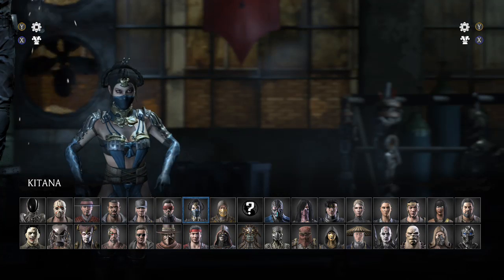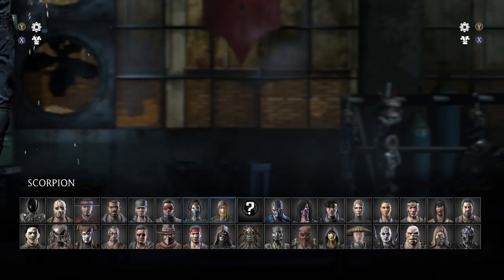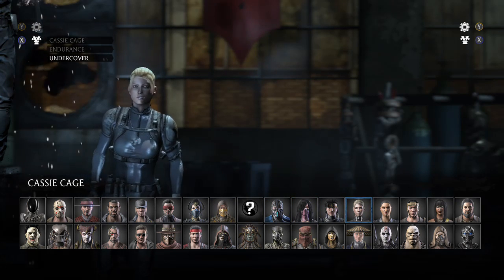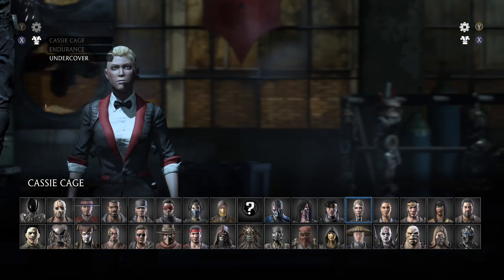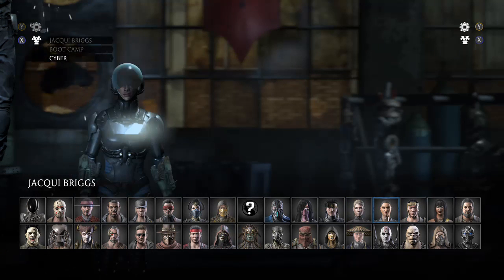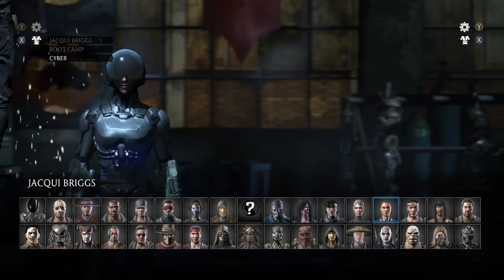For Katana, I don't actually have hers. You get a classic skin for her, where you have to be level 40 with the character. For Cassie, you get Undercover, which is by doing all three of the stage fatalities with her. And for Jacqui, you get Cyber by doing three stage fatalities against her.